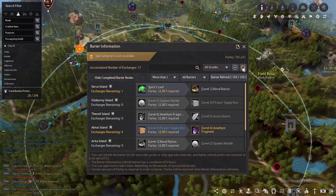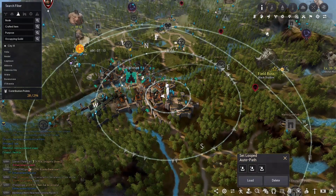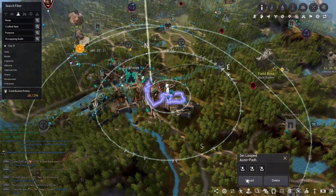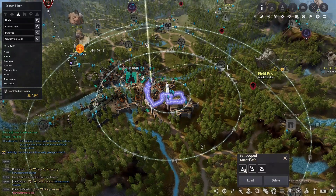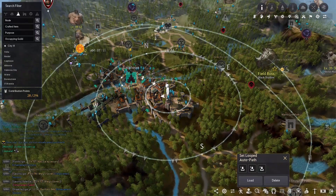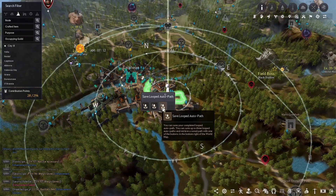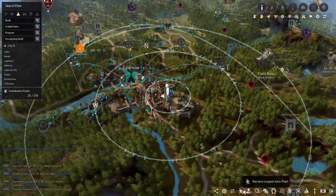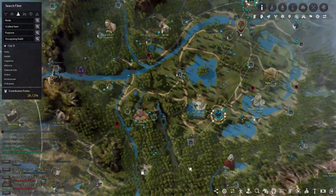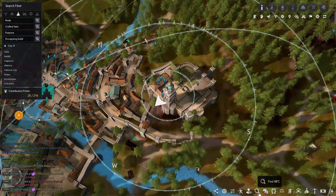Next up we're going to look at the auto navigation presets. These presets will be saved whenever you have certain auto paths that you want to keep using — for things like leveling up your horse or other common routes you tend to take. The way you create and save an auto path is to set a certain point on the map, choose auto path, and then save it to presets one, two, or three.